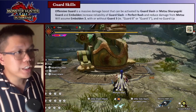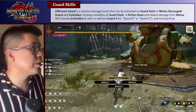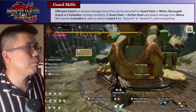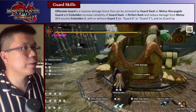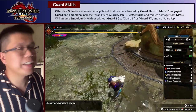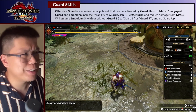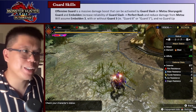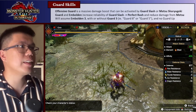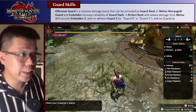Guard skills. Offensive Guard is a massive damage boost that can be activated by either Guard Slash or Metsu Shorigeki. If I place down a Barrel Bomb and use Metsu Shorigeki to activate my skill, right now my attack is 503 because I activated Offensive Guard. That'll go down to 499 once Offensive Guard wears out. That is a massive damage boost.